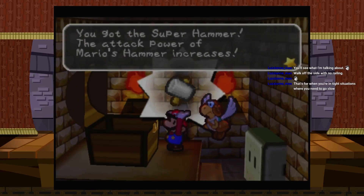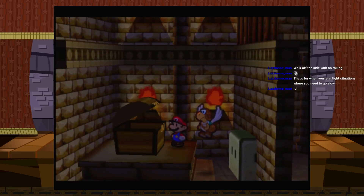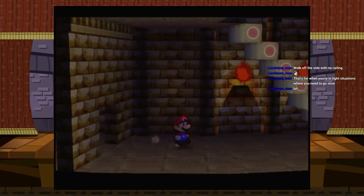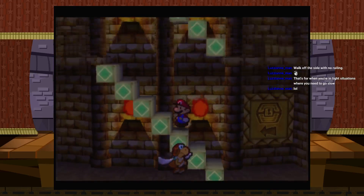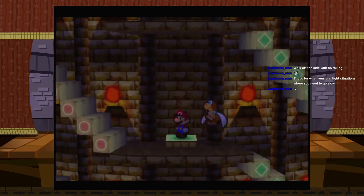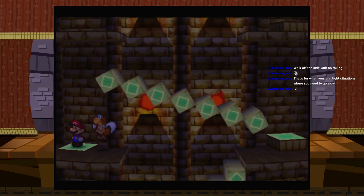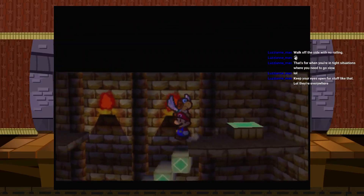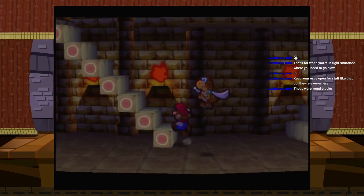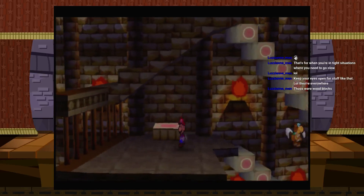The Super Hammer — the attack power of Mario's hammer increases. On top of that, you can now destroy stone blocks. So I can now destroy stone blocks — what were the yellow blocks before, like clay blocks? Is there more stuff to get in this room? I don't feel like I've explored everything but maybe I have. I think I got everything. They were wood blocks — fair enough.